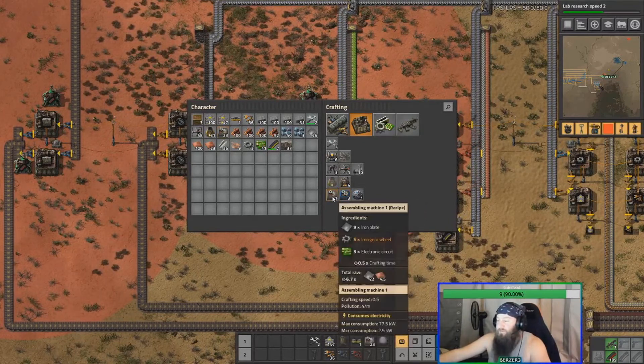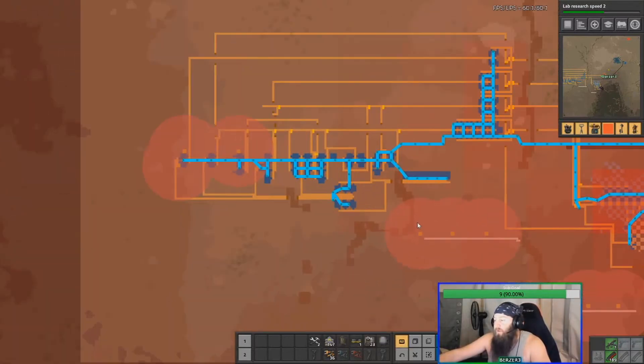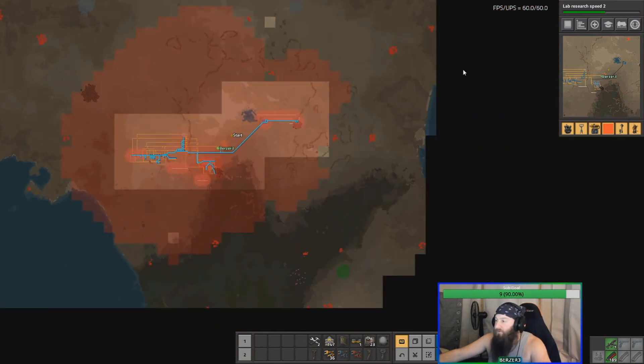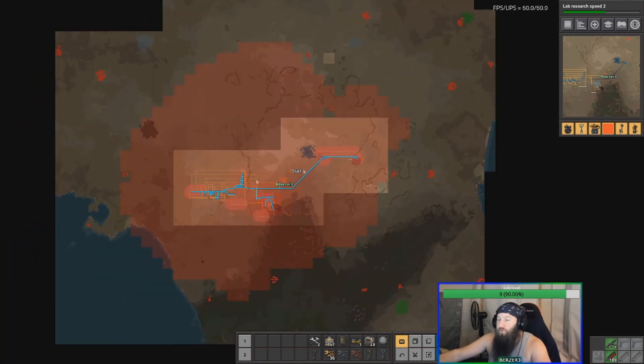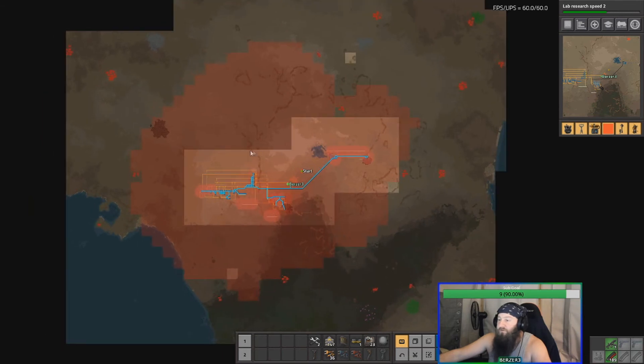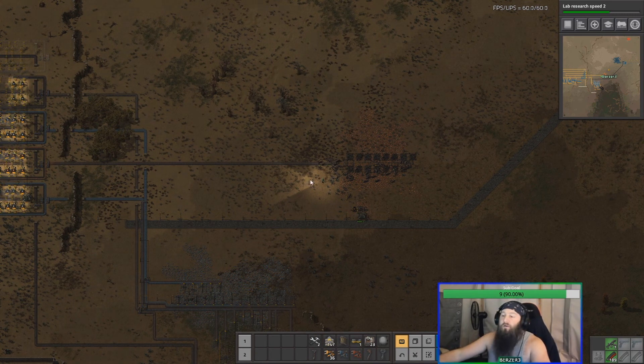I've also got tier one assembly machines and mining drills ready for when I expand. The tier ones only take half a second to craft so as long as you have the ingredients it's quick. My next move is to get down to this oil and start mining it. There's some water out here too, which is cool. I'll finish walling the top, reset my copper smelting, then fortify well before expanding to oil, getting blue science going, and getting my train system really working. That's where we are - the Quarantine Express is in full swing, catch you guys soon, thank you.